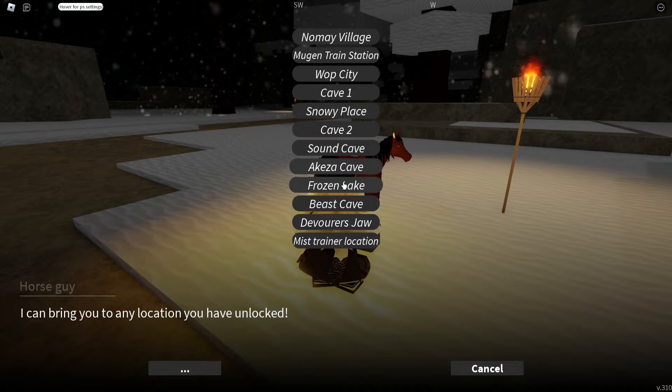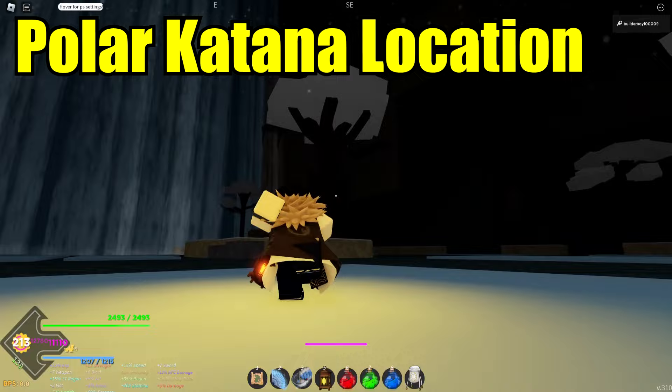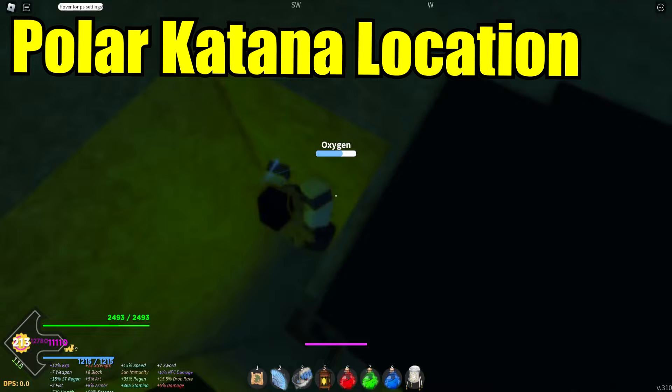Last but not least, go to Frozen Lake to get the polar katana. From here, just jump to this ice — you should see a tree. Right in front of it, you should be able to see a cave right below it. To access it, you need to climb down.